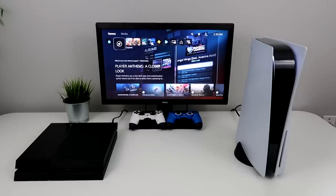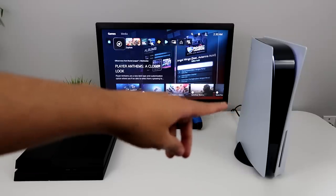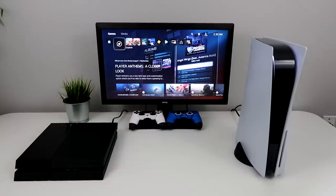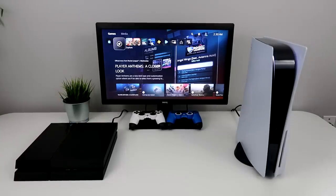Let me show you how I have everything set up. My PS5 is hooked up normally — there are two cables. One of them is HDMI going into my monitor and then the power outlet. For the PS4, all you have to do is just plug in the power cord — just one cord — and that's it just to turn it on.